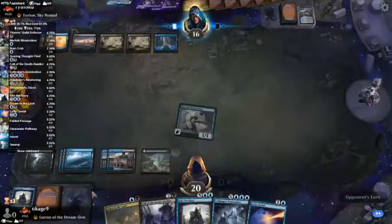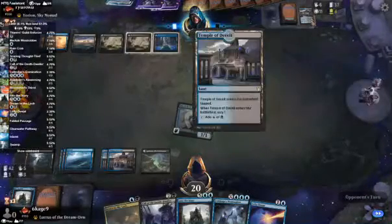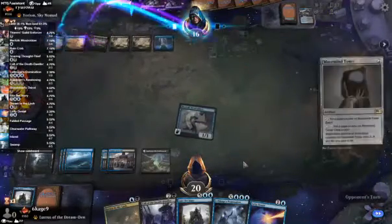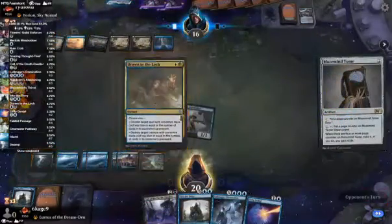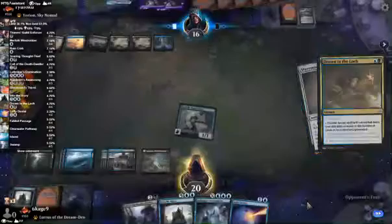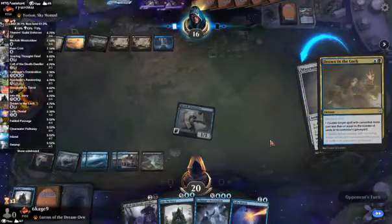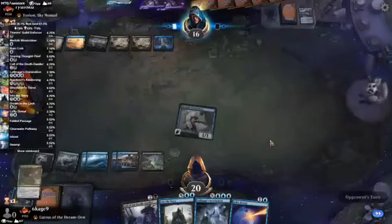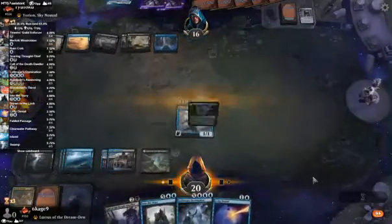Counter. Get out of here. They're making my Drown in the Locks really worthless, so I might as well use them when they... Negate. Or Lofty Denial.